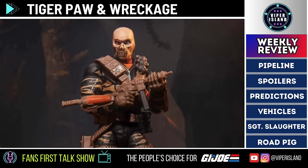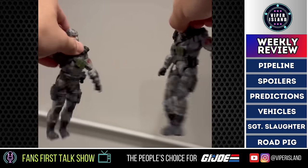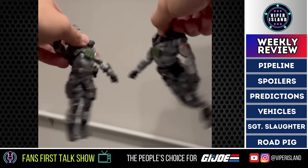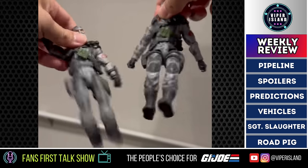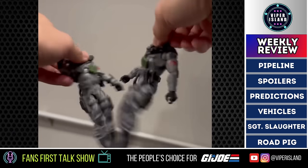This briefing provides everything you need to know about the G.I. Joe Classified Wreckage and Tiger Paw. There's no word yet on whether Wreckage will have the same tooling defect that made Firefly a floppy mess. The issue of a floppy waist, legs, and ab crunch on most Firefly figures was one of the worst fails of 2023 for G.I. Joe Classified. When it happens twice, that's just careless — so it would be a horrendous fail if Hasbro puts a new coat of paint on a figure it already knows has defective tooling.